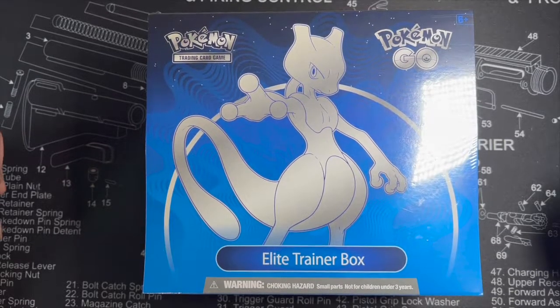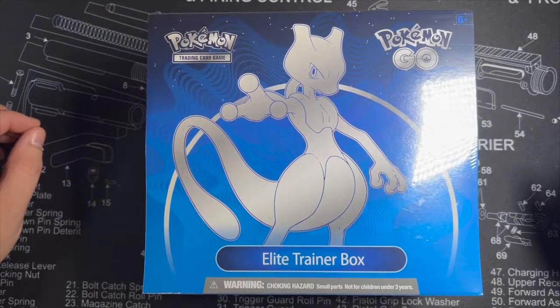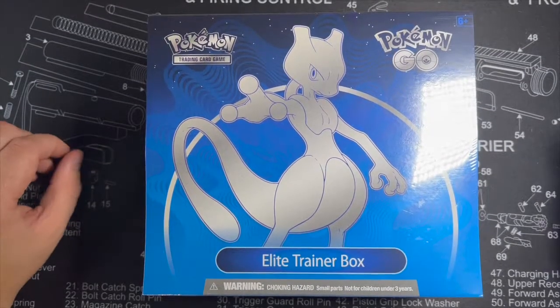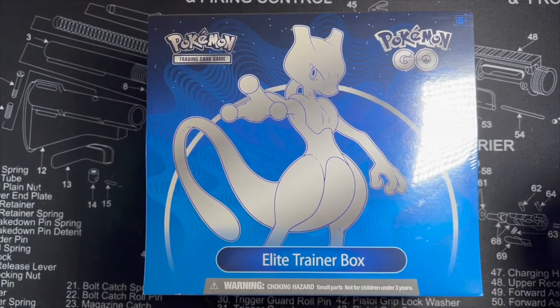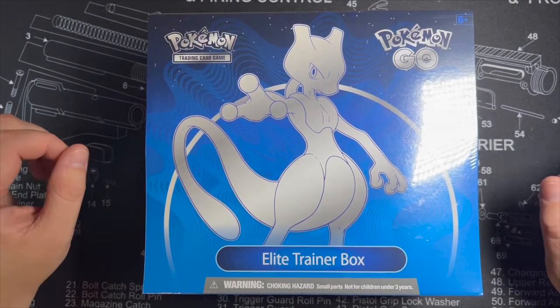Welcome back to the Squad Room. I have a very exciting video for you guys today. I have the brand new Pokemon Go product, the brand new Elite Trainer Box that just came out today. This is the official release date. I know stores can get it earlier, but this is the brand new set from Pokemon and I am super excited to open this.